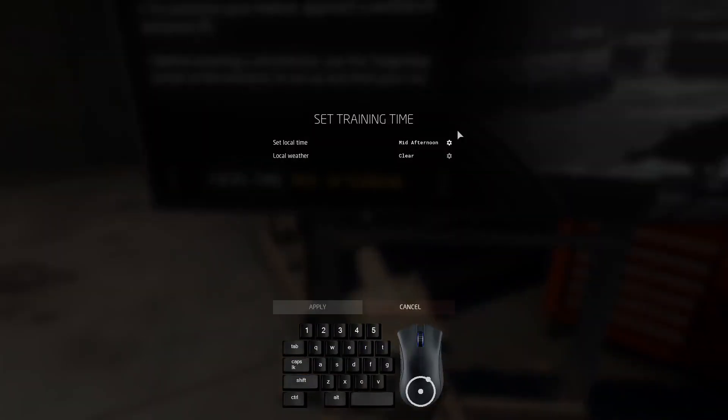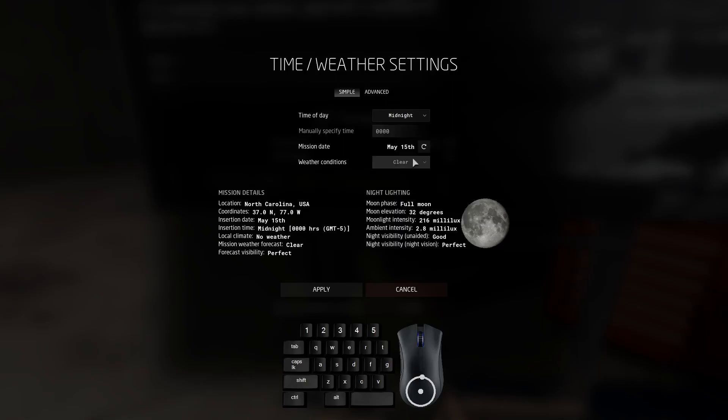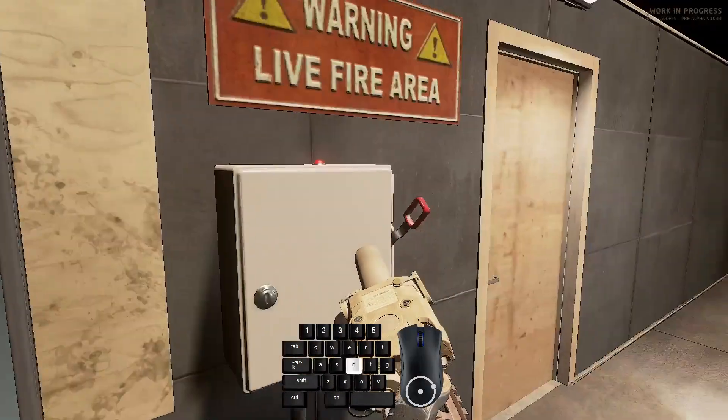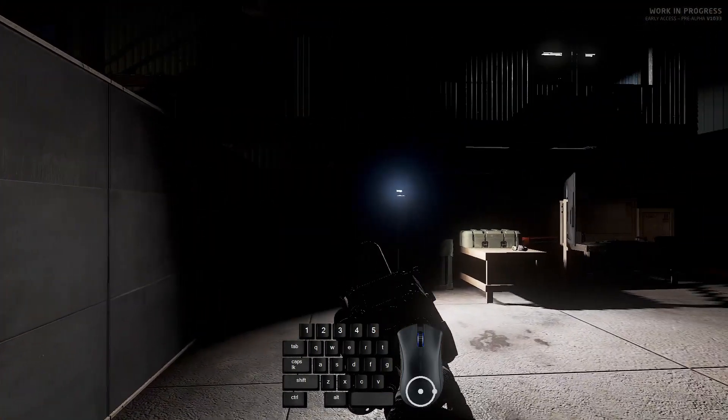Hey guys, let's talk about steps you can take right now to improve your experience with controlling the infrared laser device in Ground Branch. By default, laser activation is bound to 6, which is not very efficient because it requires you to take your left index finger off of D to reach over and press. That complicates strafing and leaning during momentary activation, and more critically, it delays the act of activating and deactivating the laser itself.